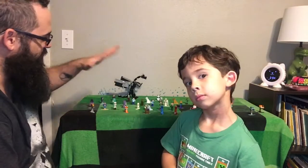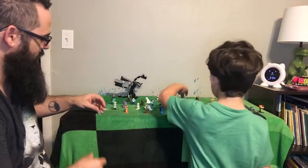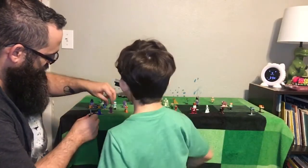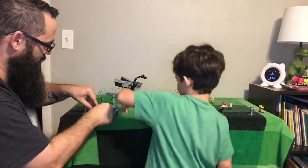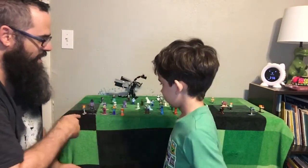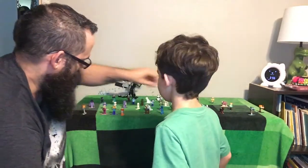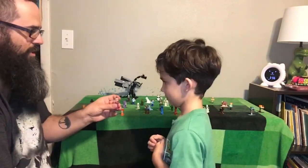So if you had to pick, what would your five favorite pieces be of your collection? It would be this one — the skeleton with the pumpkin head. And this one — another zombie with a pumpkin head. And your wither, right? Yeah, the wither. And the pink-clothes villager. The villager with pink clothes? Yeah. So that's four. What's your fifth? Fox. The fox is your favorite? Yeah. Why do you like these as your favorites? Because they're all cool.